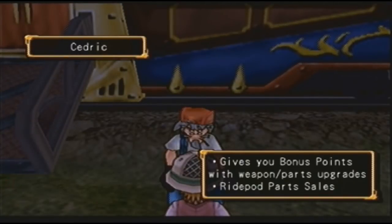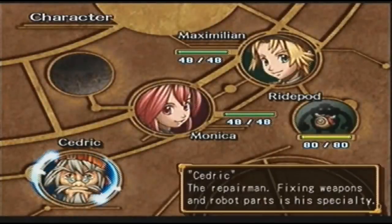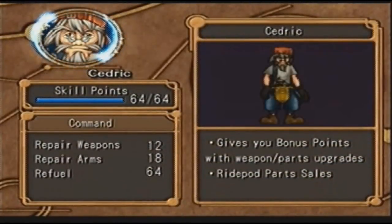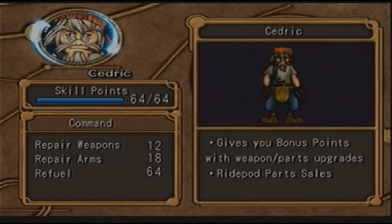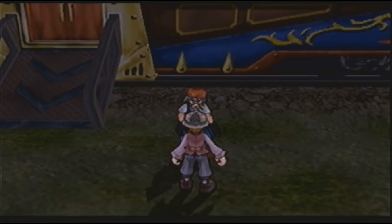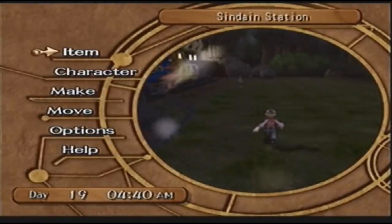What abilities do you have? Gives you bonus points with weapon or parts upgrades — that might actually be good! Fixing weapons and robot parts is his specialty. Skill points are over here. His command allows him to repair weapons, repair arms, and refuel. I don't know how you get skill points back. But I wonder if all you need to do is just have a command for it.